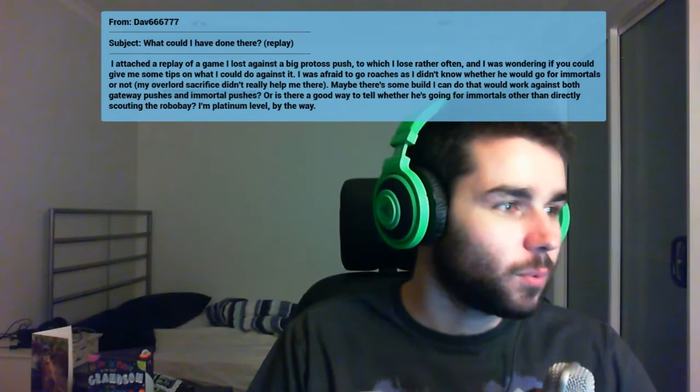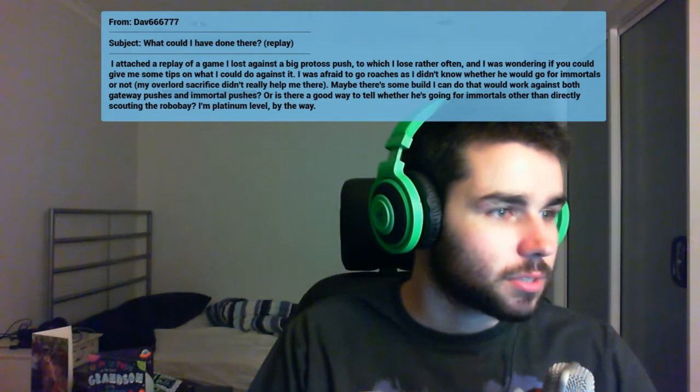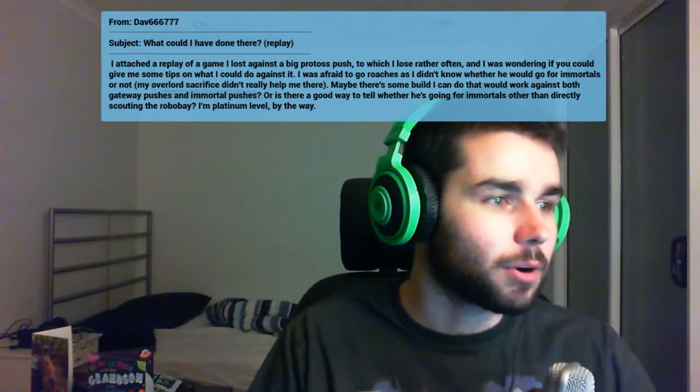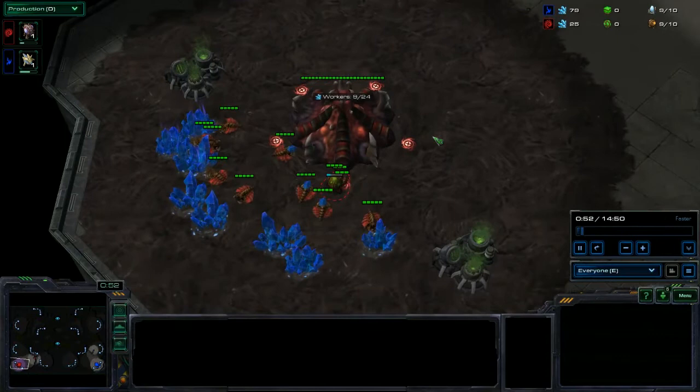He was afraid to go roaches as he didn't know whether the Protoss would go for immortals or not, and his overlord sacrifice didn't really help. He's asking if there's a build that works against both gateway pushes and immortal pushes, or a good way to tell if they're going immortals without directly scouting the robo bay. He's platinum level. So let's jump into the replay — basically a platinum player struggling with two-base all-ins.